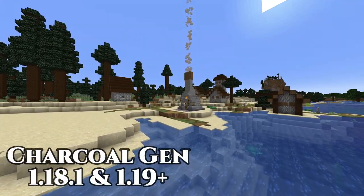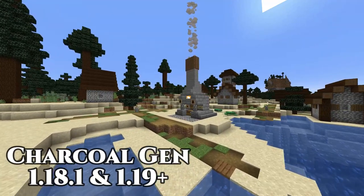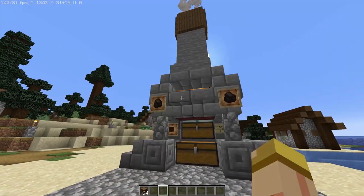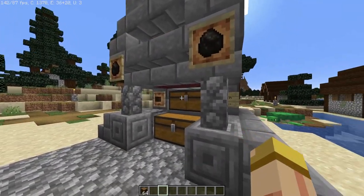Hey everyone, this is Ken and today we're going to be doing the charcoal generator for 1.18 and 1.19. With this system you're going to get a ton of cool features, one of them being the fact that this generator can self-fuel itself, so you don't ever have to worry about that.